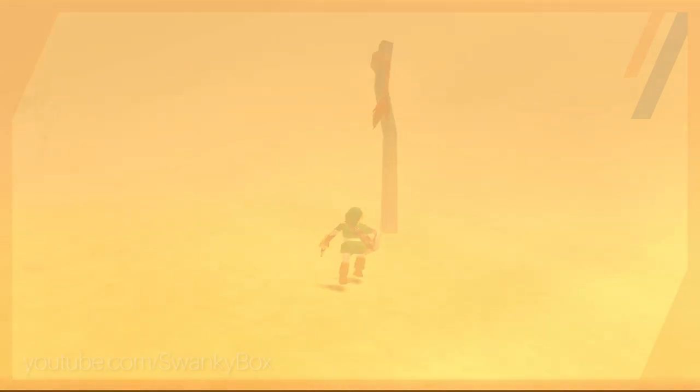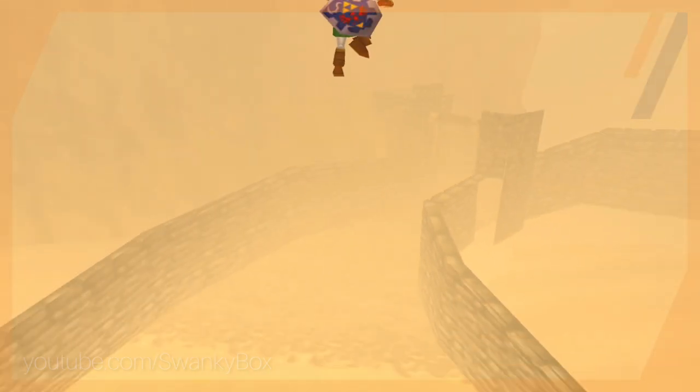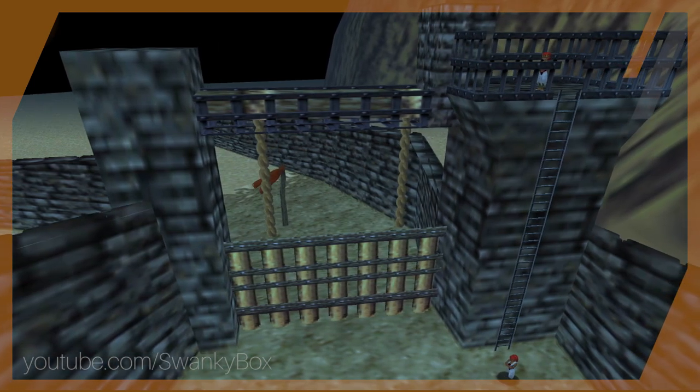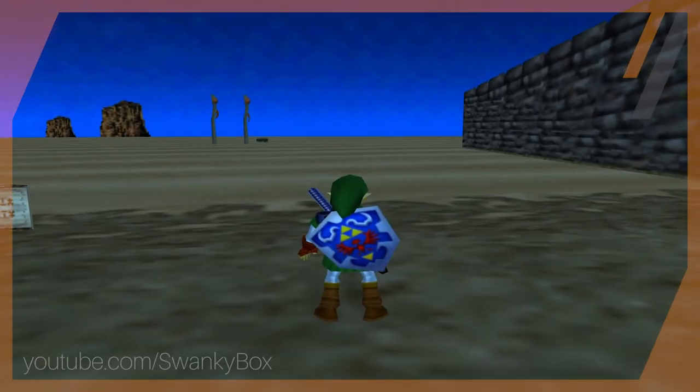I want to talk about something I became oddly fixated on: a single wooden crate that I don't think anyone has broken before. It's very similar to what I just described — a background asset that you normally cannot reach. As you're leaving the training grounds heading to the haunted wasteland, you can see background assets.